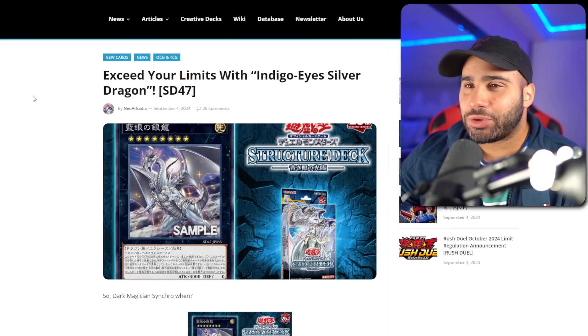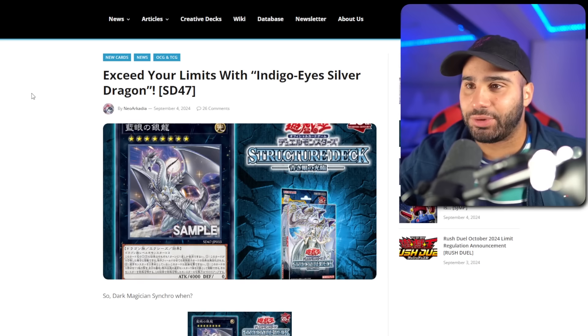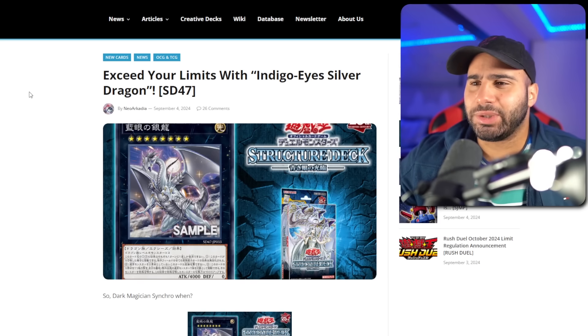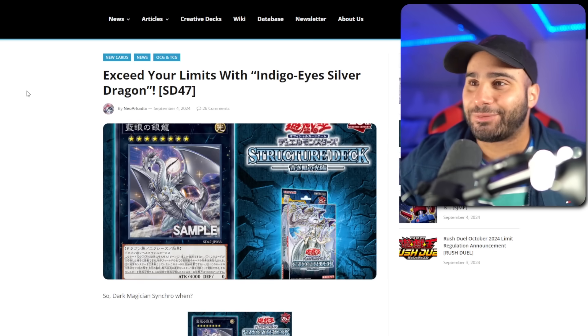The last card from the Blue-Eyes structure deck has finally been announced, and it is not a Synchro, a Fusion, or a Link monster, but rather an Xyz monster. It makes sense because we basically have everything else — we're just missing Pendulum, and we can still play a Pendulum monster in Blue-Eyes, which is Chaos Emperor Dragon of Armageddon.